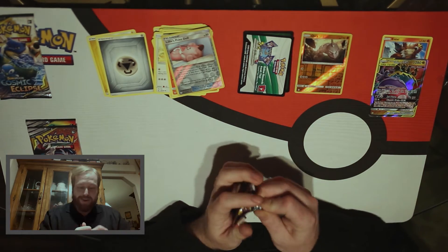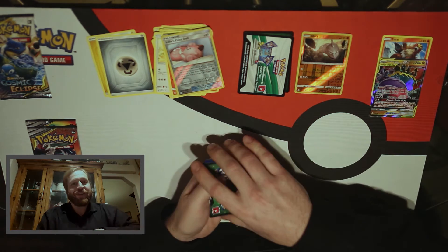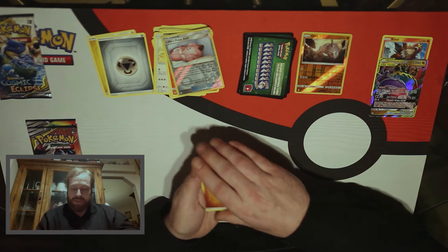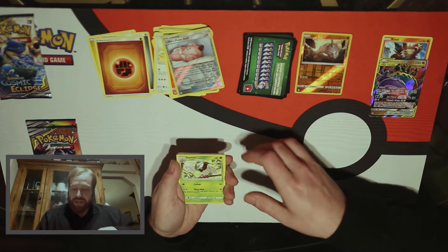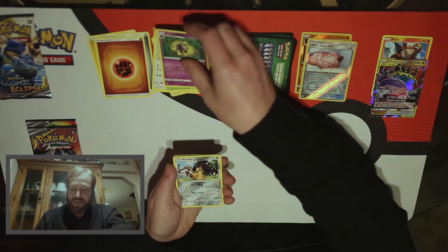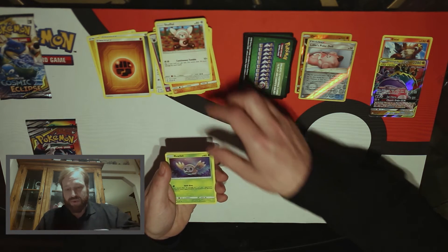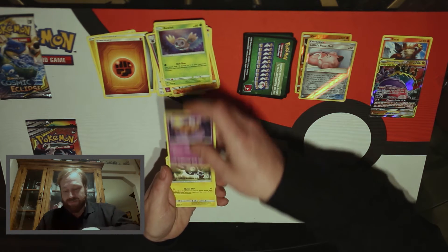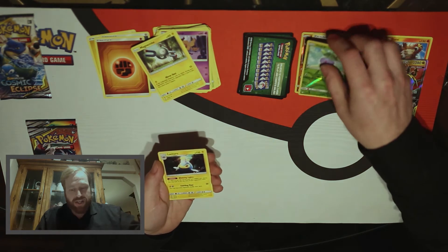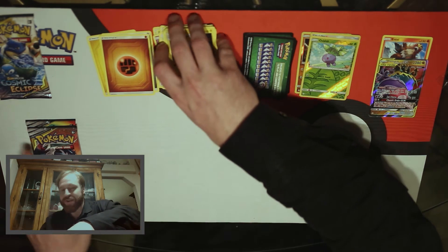Let's get right into our next pack. Hope our luck holds. A Green Code — it's alright, I usually still get good useful things on Green Codes. We got a Fighting Energy, a Dartrix, a Dartrix, Cosmoem, Cosmoem, a Maul, Rockruff, Stufful, Rowlet, Phantump, Magnemite. Reverse Holo Oddish. And then for the rare, a Lanturn — I don't think I've seen that one yet. We'll have to take a look at that a little bit later.